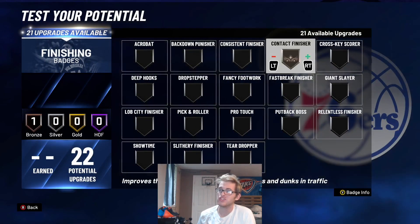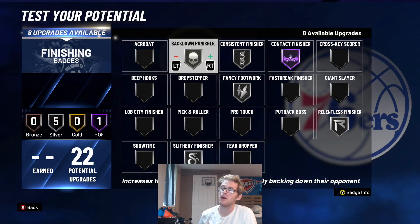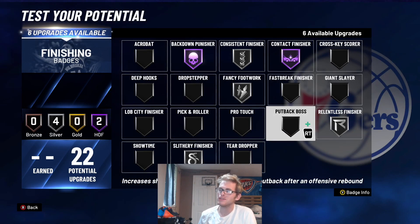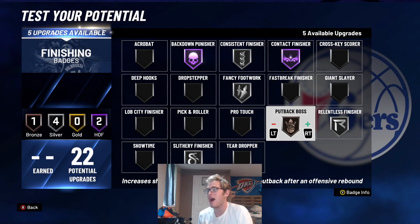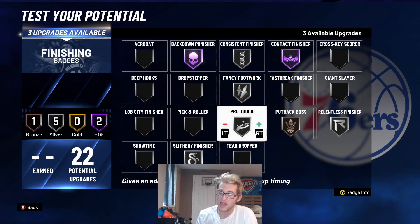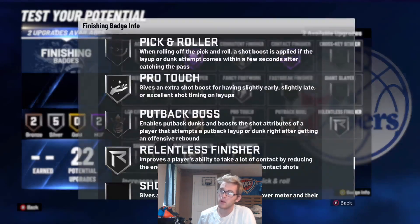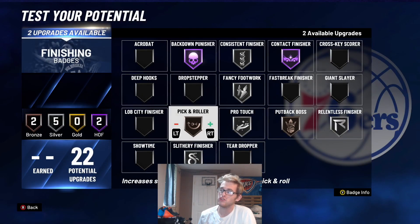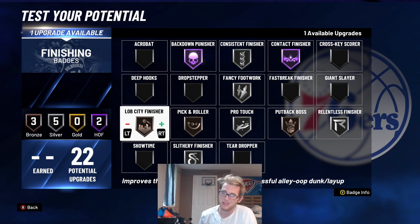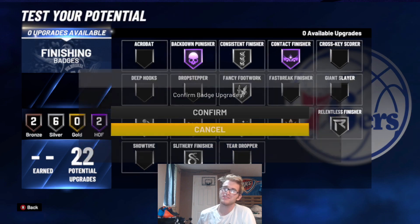For the finishing badges, contact finisher is a must. Put relentless on silver, slithery on silver, fancy finisher on silver, consistent finisher on silver, and back down punisher at hall of fame. Put back boss on bronze — you need it to get the put-back animation. Pro touch on silver to help with layup timing if needed. Pick and roller on bronze, which is very important since you'll be setting a lot of screens. And lob city finisher on silver. You could also throw on deep hooks or drop step if you plan to use those moves.